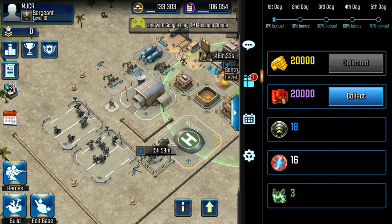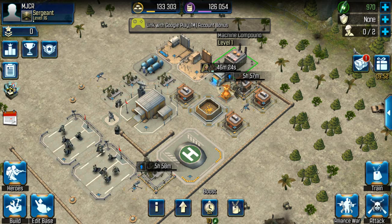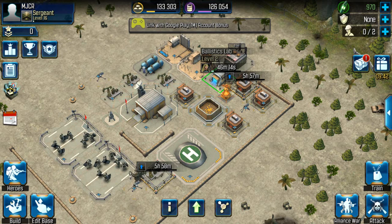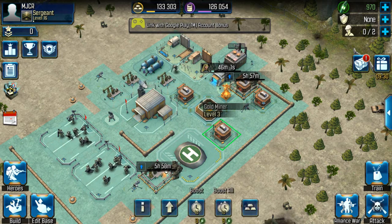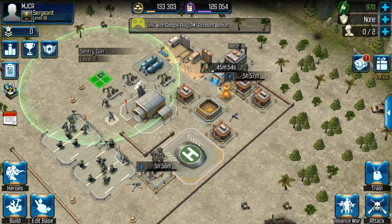Let's get my other free gift — some oil. I can't upgrade that either... well, I can but it'll take 12 hours and cost 261 ceruleum. Anyways, let's see what else we can do. Let's try moving this — that way they're a little bit closer to each other.